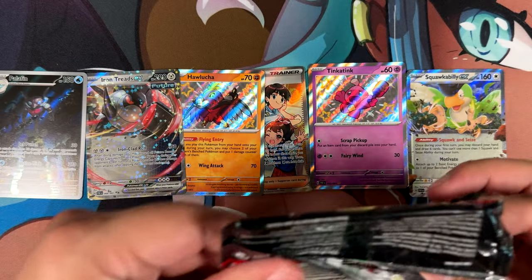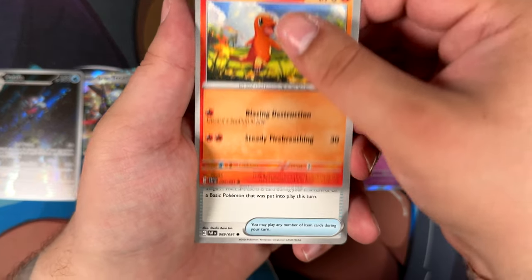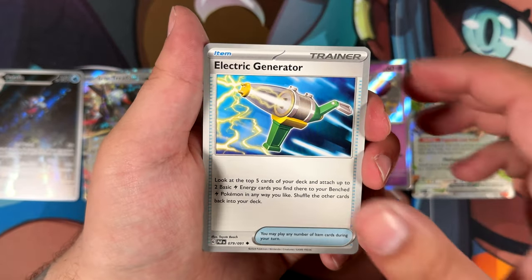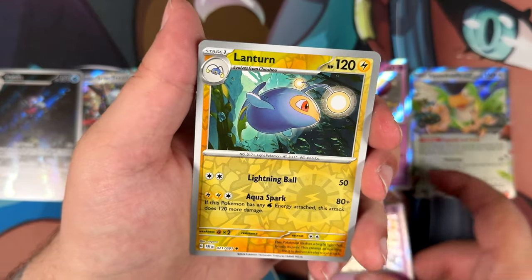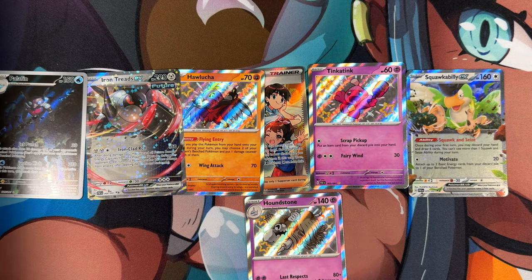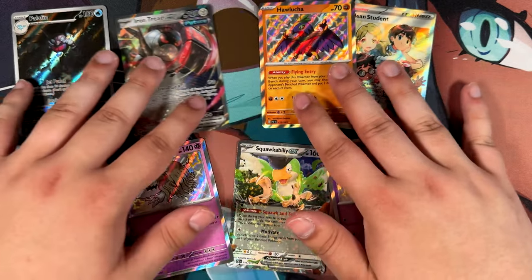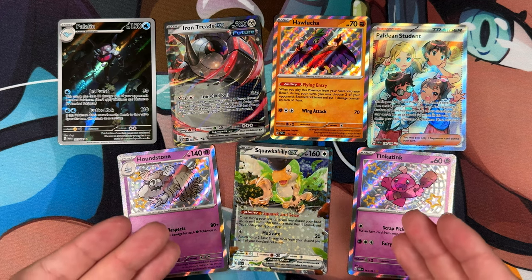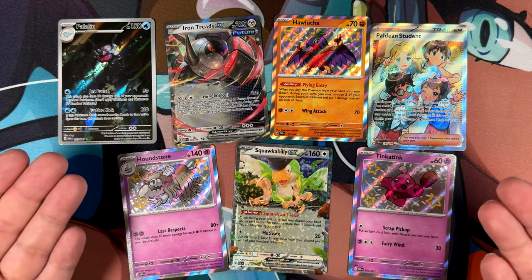We have our last pack of Paldean Fates - let's see if we can't finally break the curse, the curse of no special illustration rare from Paldean Fates. Mousehold, Lantern, a Houndstone - that's a cool Baby Shiny. And the curse continues. But as I said, I really can't complain about the pull rates of this ETB - look at the amount of pulls we've gotten. I'm pretty sure it was the same with my first Elite Trainer Box from Paldean Fates - I hit a ton of hits, but didn't necessarily hit a really special one.